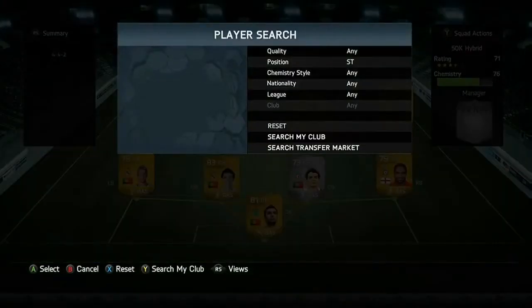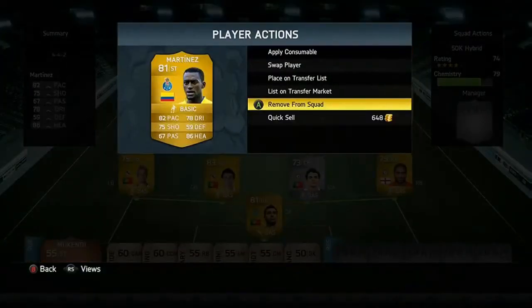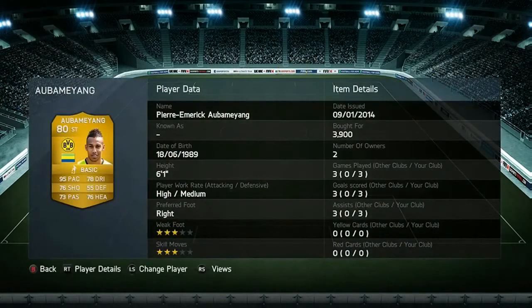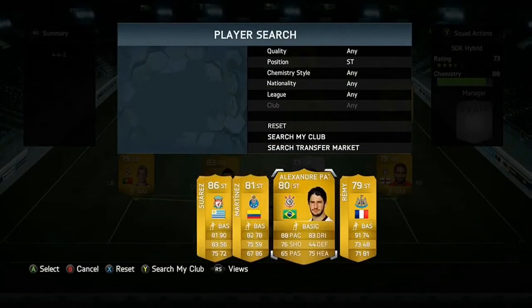Moving into our two strikers — firstly on the right hand side we're back in the Bundesliga with Aubameyang, probably one of the most overpowered players on the game. With 95 pace, 78 dribbling, 76 heading, and 76 shooting, he is just incredible in front of goal and gets you a lot of goals simply because of his pace.